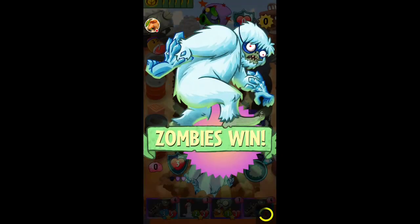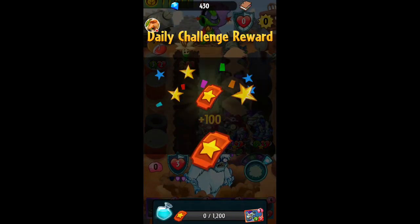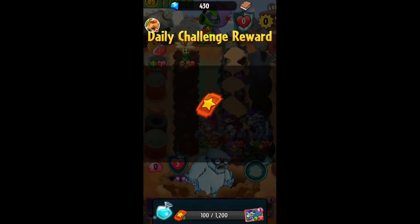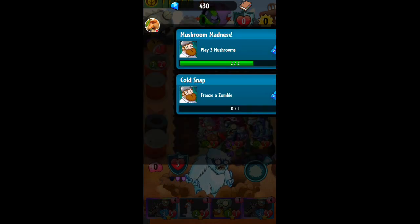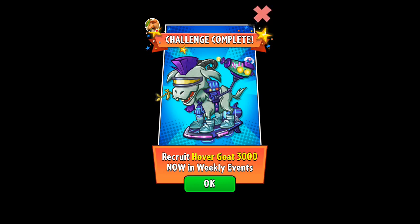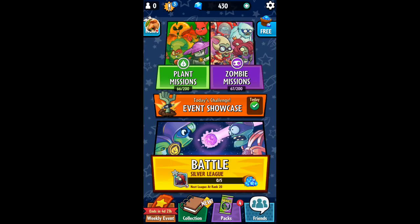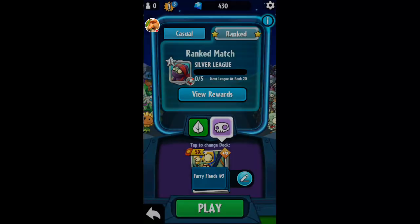And that is all she wrote. Mr. Brain Freeze coming through with the victory, with the free 100 tickets. And that's it — be a winner, 1.5 for 100 gems. Alright, you know we got through the daily challenge. Y'all know what's next — it's time for the ranked game!